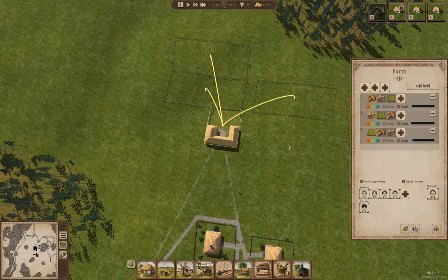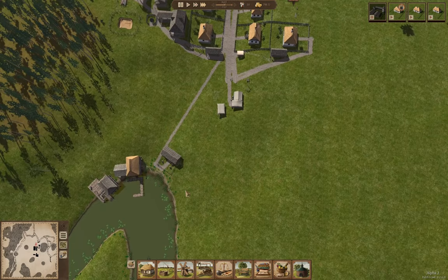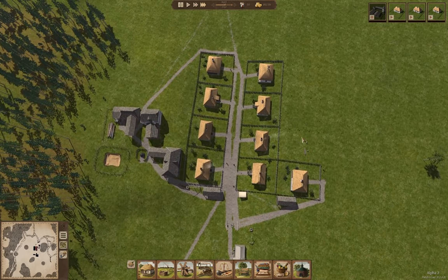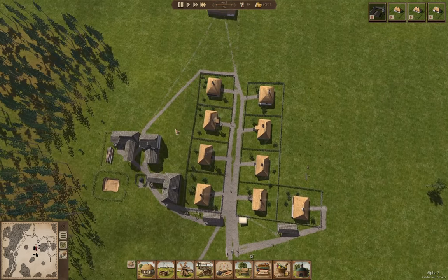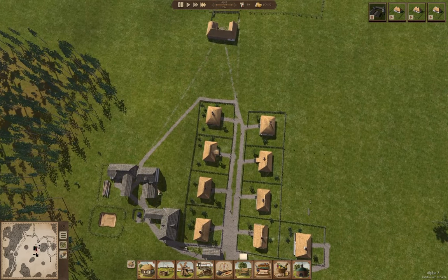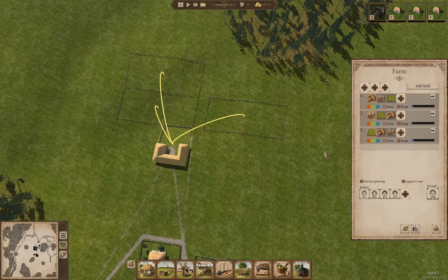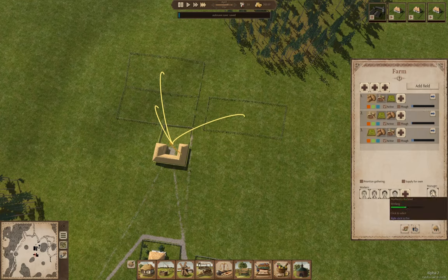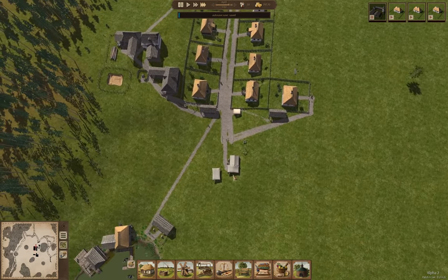We need to get the fields planted — and there we go, fields are planted. Now we'll hire a couple more builders because we need to get these houses up. When the houses get up the village will start operating a little bit better, and when we have enough people we can keep permanent staff at the various buildings. We definitely don't want the manager to quit from the farm.